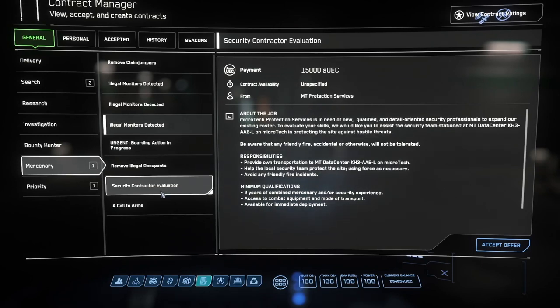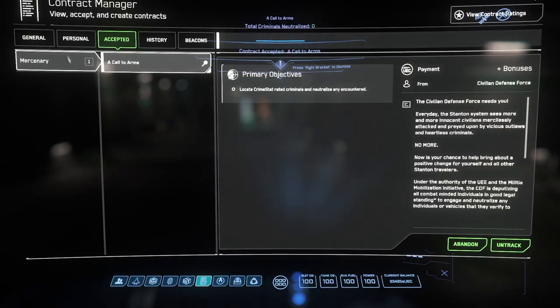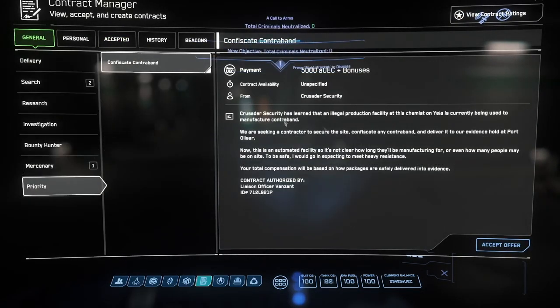Another career path available to the beginning player is responding to medical rescue beacons. These pay $15,000 for just a few moments with a med gun, but be wary — whatever hostiles that may have incapacitated the victim may well still be there, so you will need to come prepared to first defeat or avoid them. Priority also covers whatever event is going on right now. In this case, Jump Town, which is either empty or a massive PVP battleground. Take your chances.